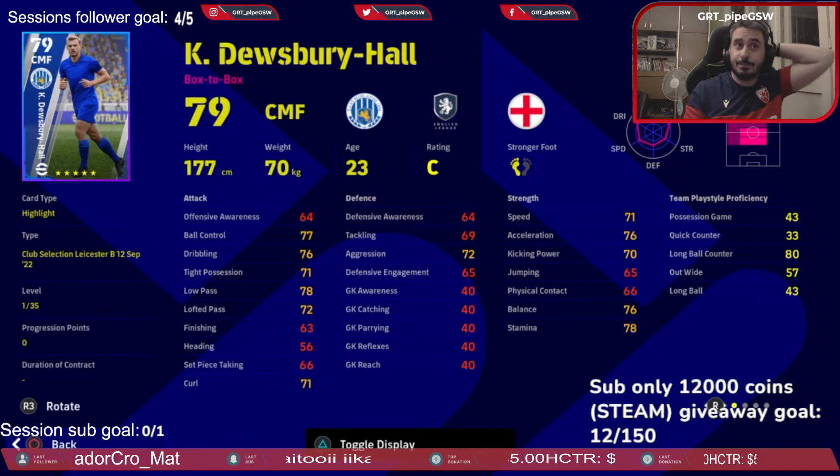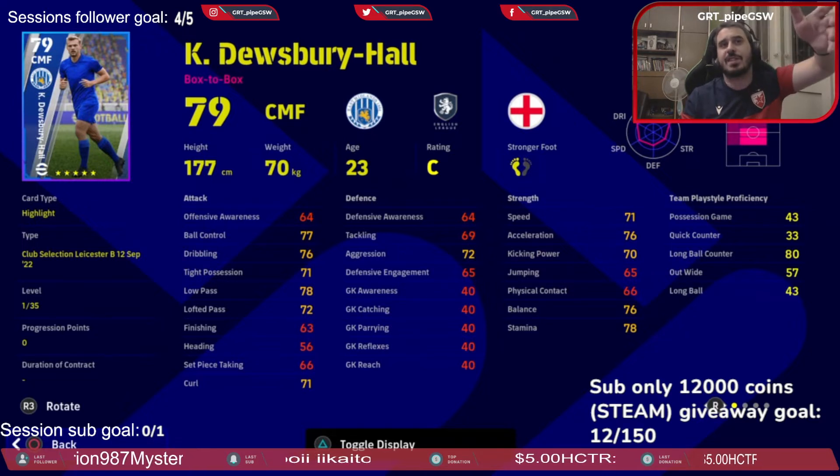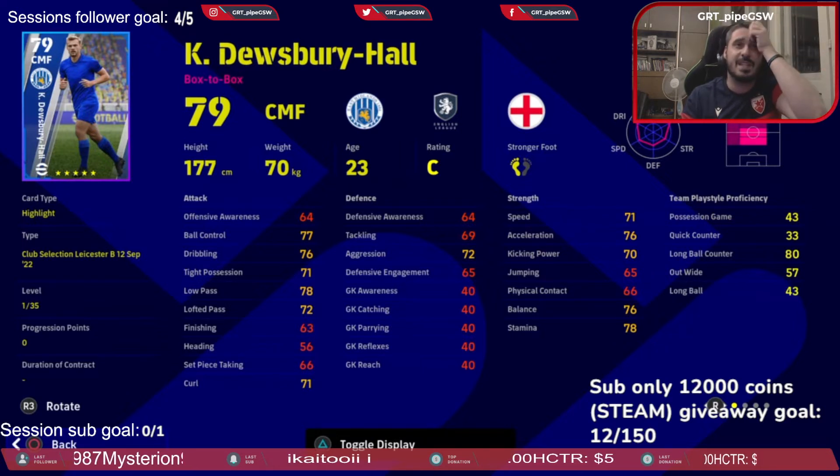Dewsbury-Hall is terrible when it comes to quick counter formation, so he is your main long ball counter player. With the quick counter formation you can risk it and use four points to get him to 73, but he's not going to get a personal boost — only an overall team boost. What I would do with him is speed, acceleration, and stamina because he's box-to-box. Then after that, defensive awareness, tackling, aggression, and defensive engagement — everything needs to be above 75. Dribbling, ball control, and tight possession are a must, as well as low pass and lofted pass. Basically, try to copy Mateus on him.